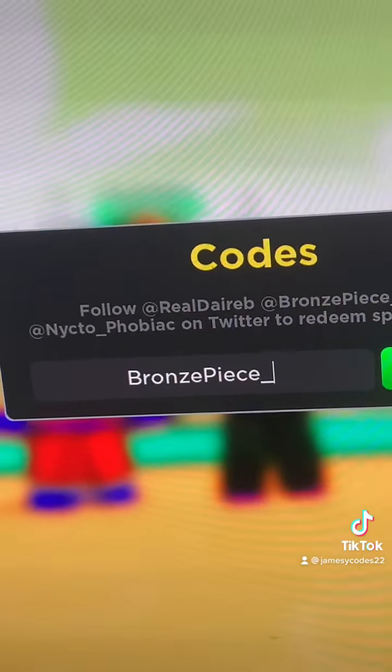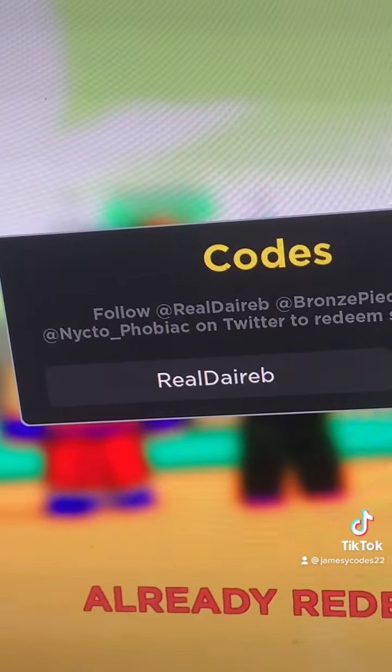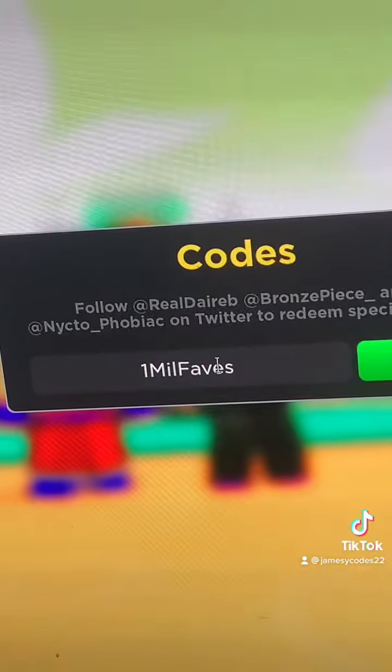The next code is 'bronze piece underscore'. Then we have 'real direb', followed by 'toadboy'. Then we have 'solely1m' and 'o trademark'. The last code is '1 mil fade'.